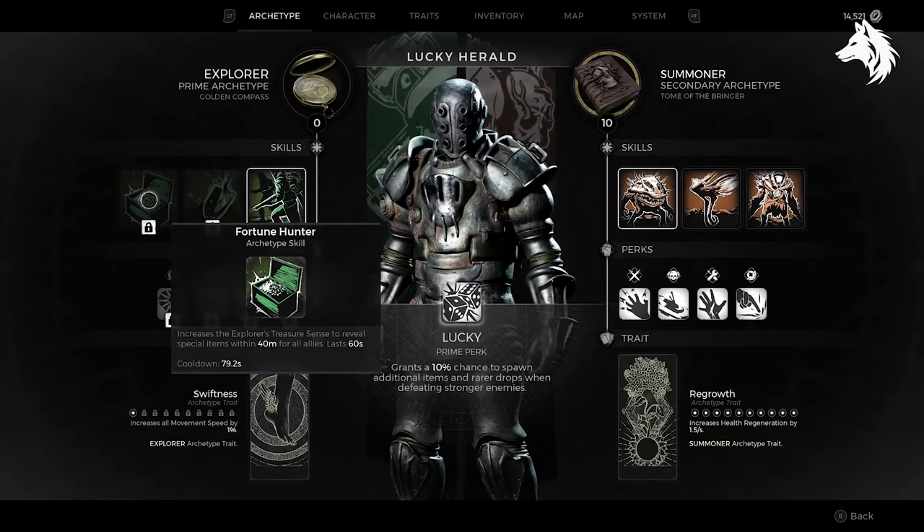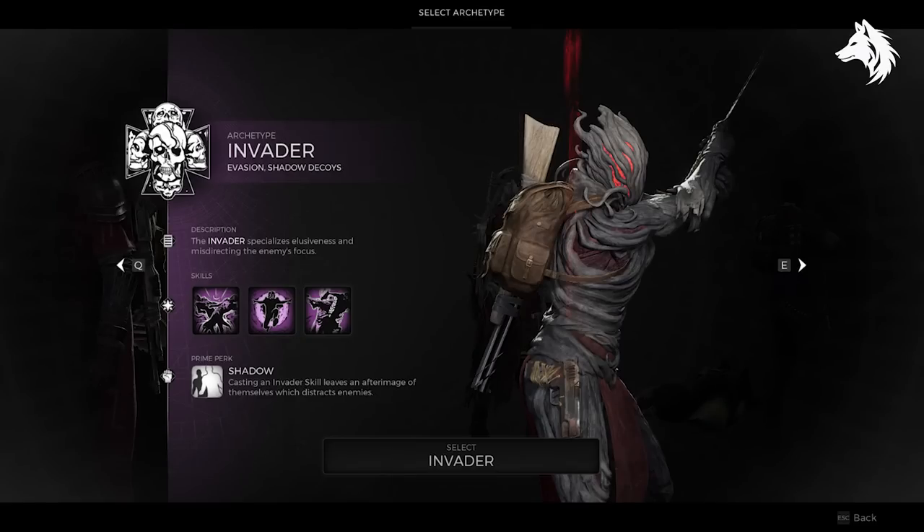Next, you need to equip the Fortune Hunter skill, part of the Explorer class. You get a compass from defeating the final boss, and you can use it to unlock the class. Lastly, you need to equip the Wormhole skill as part of the Invader class. You need to get the Nightweaver doll, which gives you the Dreamcatcher, then find a secret area on Root Earth to get the Walker's Dream. There's a boss fight inside the Dream that gives you the Wooden Shiv that unlocks the Invader class.